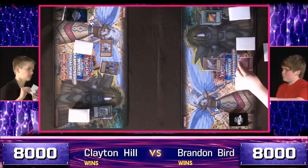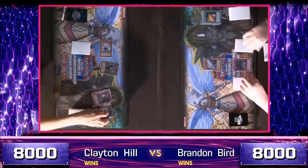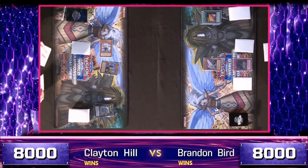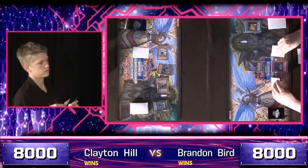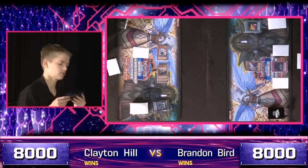But he does have the Geargia Armor. That was not a bluffed opening. Fiendish Chain seeks to lock it down, though. Clayton Hill matching move for move. He would have had some strong plays if that Armor went through, but he has the Accelerator and would have searched off of it anyways. And now a lot of avenues open up — going for another Geargigant.